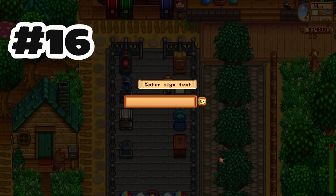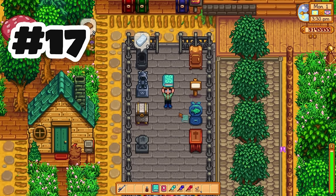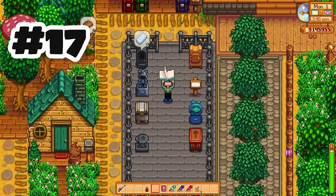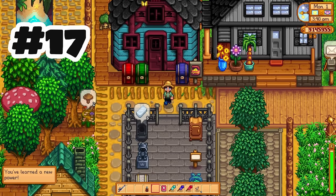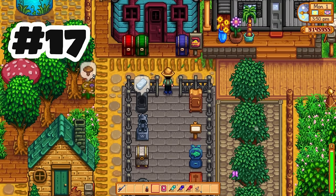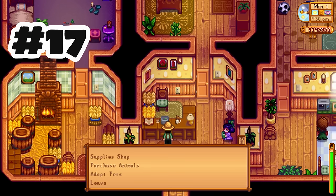We also have text signs, which you can now write fun little messages on. We have books — 19 of them to be exact. You can find them in all sorts of ways, but the important thing is that they all give you some experience, so very useful if found early, or give you other permanent perks, such as running faster or being able to use Marnie's shop when she isn't there — which of course is never.